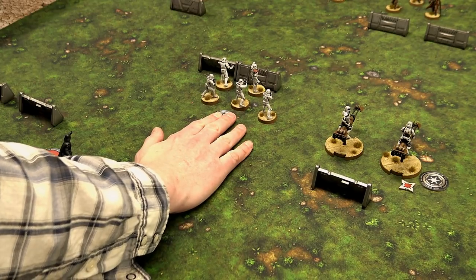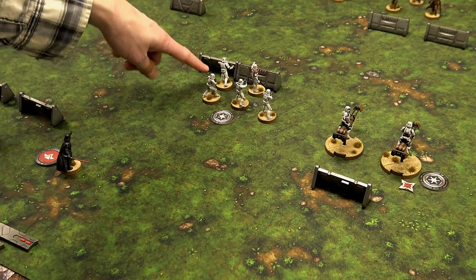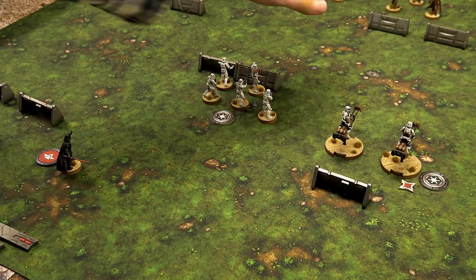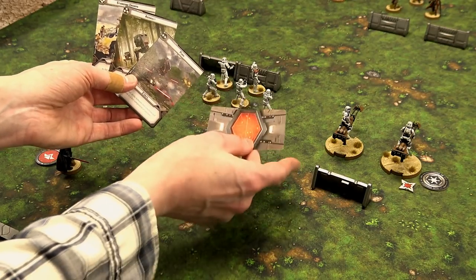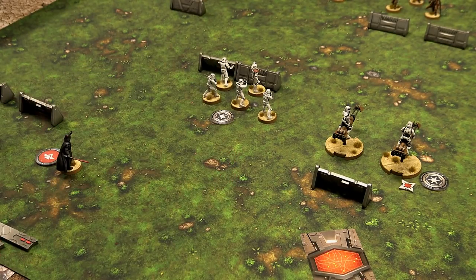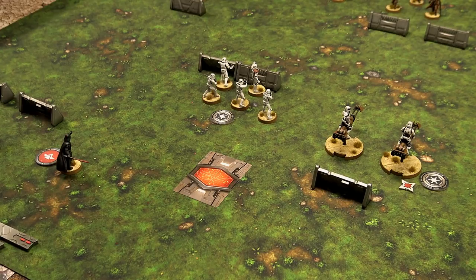A key thing: the sergeant is in base to base with the barricade, so the barricade will not provide cover to the rebels when the stormtroopers fire from there, because he is touching it. Then it goes back and forth through activations to the next turn, where players blind play their orders again. Cards are discarded when used, except for the standing orders card and sometimes some commander cards — like Vader has a special ability where you can shuffle his card back into the order pool. That's the basics of how the game is played. Melee attacks require base to base contact; everything else is ranged.